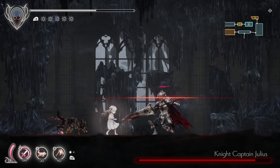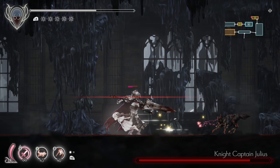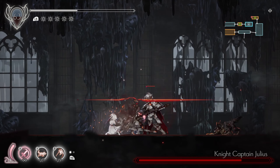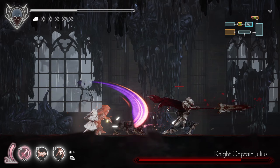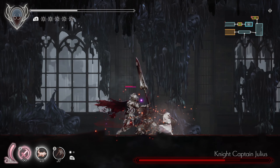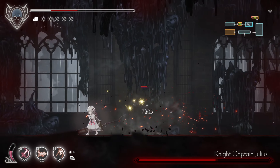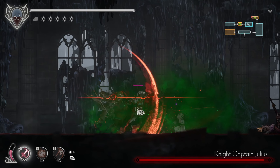He can actually interrupt his attack if I dash behind him too soon. Or maybe it's because me and Doggo both hitting at the same time — he just doesn't know how to handle it. I wish Doggo didn't run out. Doggo, why do you abandon me when I need you most? The dogs are supposed to be faithful. What if we poison them while we axe them with a sword?